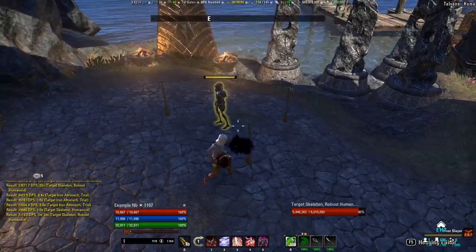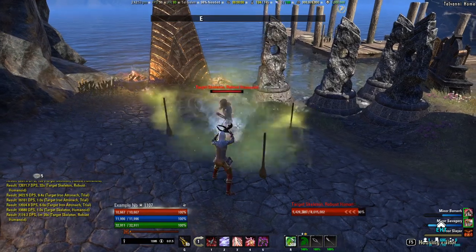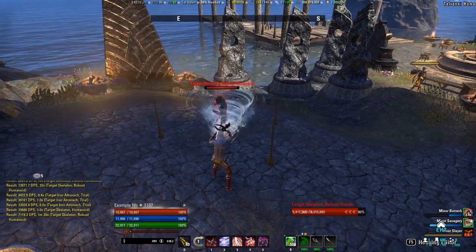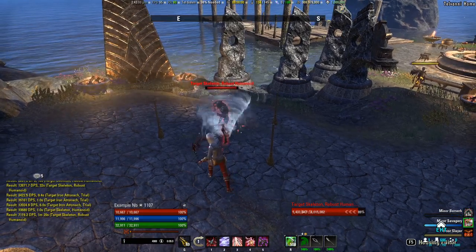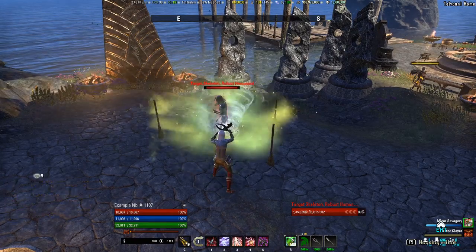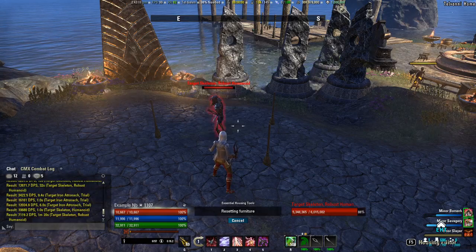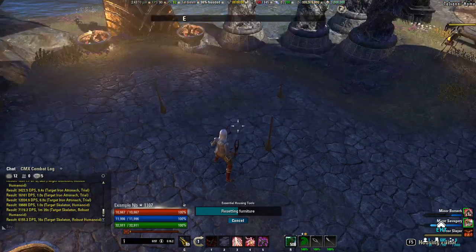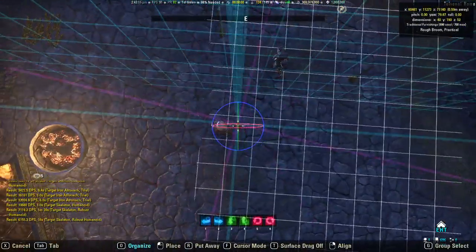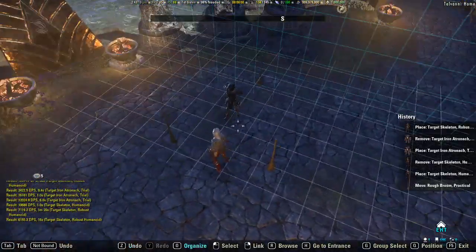Let's double-check on the other side. We get the Minor Berserk, then shift a little more — still getting it — shifting further this way, and at this point we're not getting the Minor Berserk. So let's get out of combat and place the other broom over that boundary. In theory they should be symmetrical, so I should get the exact same numbers and values if I look at the yaw value for the target dummy.